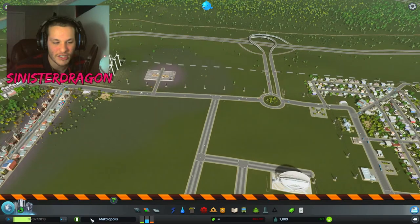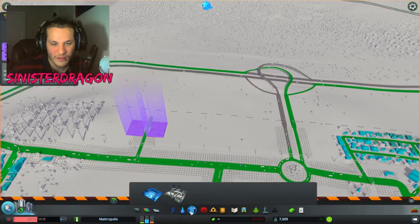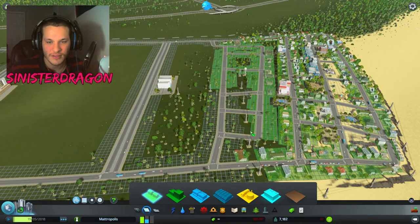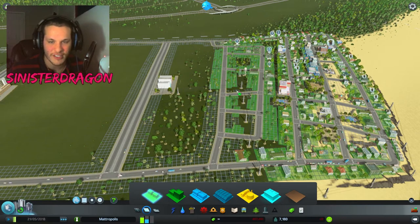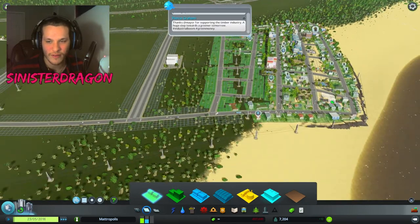So first I want to pause and demolish some things. People want to live here, so that's a very good sign about Metropolis. There we go — we have this.